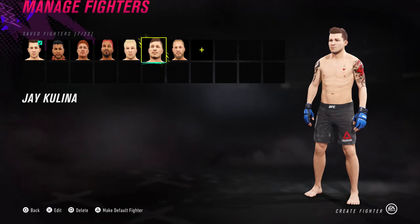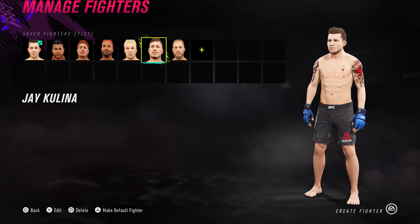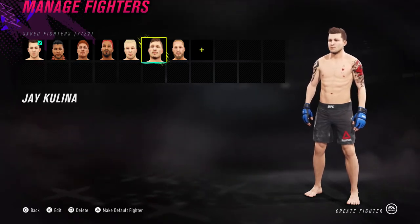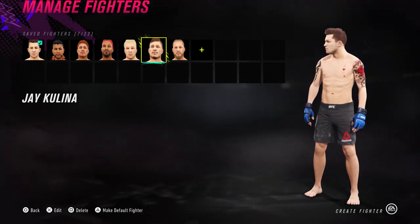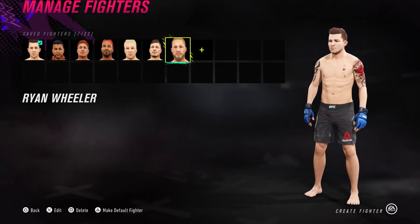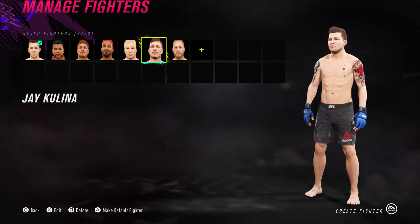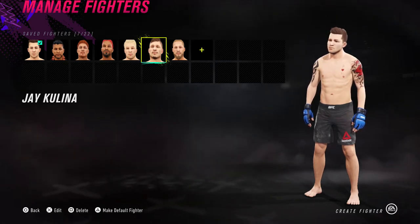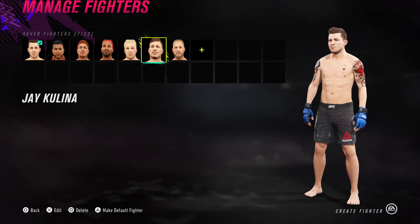What's up guys, Crimson Dragon Ian here back at it again with some more EA Sports UFC 4. This time I'm bringing you something special — you guys have been asking how to make Jay Kulina in UFC. That was UFC 3, we're playing UFC 4 now. I decided to create him in UFC 4, and as a treat we're also going to see the actual match between Jay Kulina and Ryan Wheeler. We're doing it at Madison Square Garden.